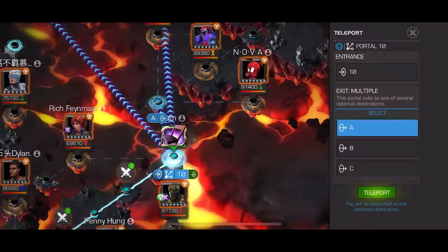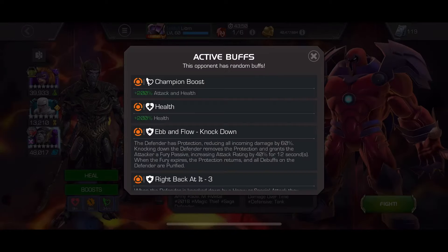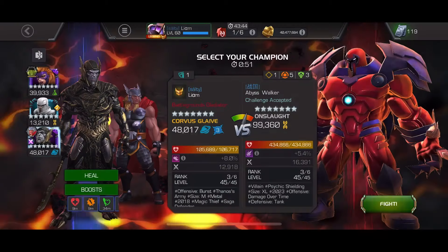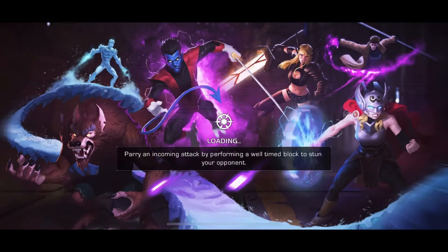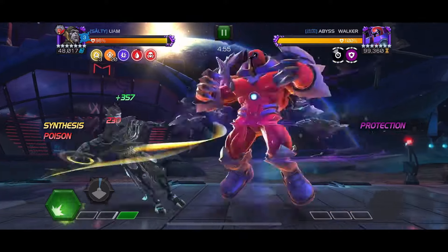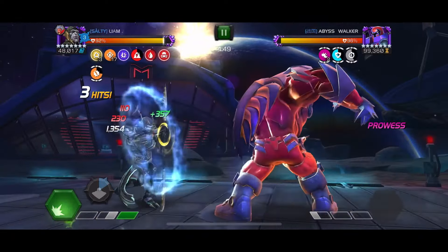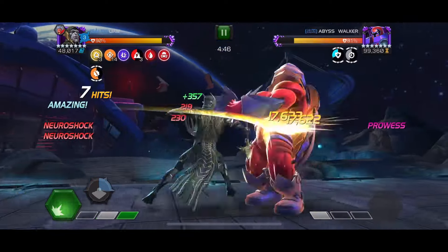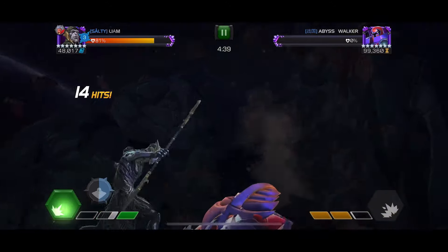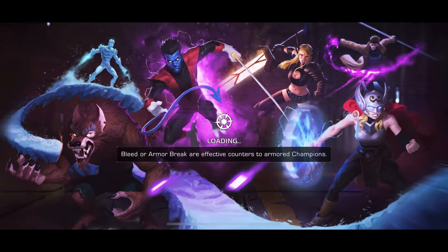So now we're going to get to this rank 3 Onslaught mini boss on ebb and flow — knockdown and right back at it. Usually this is a pretty good placement; Onslaught is a pretty good defender, but he's not going to be anything with Corvus. All you have to do is knock him down, get your fury, and then get to special 2. And that was a rank 3 Onslaught in 16 seconds — not bad.